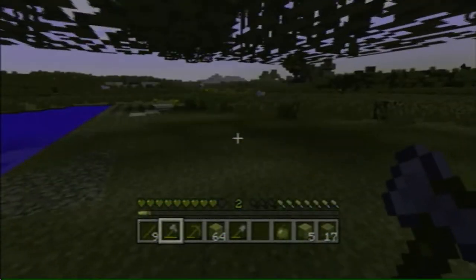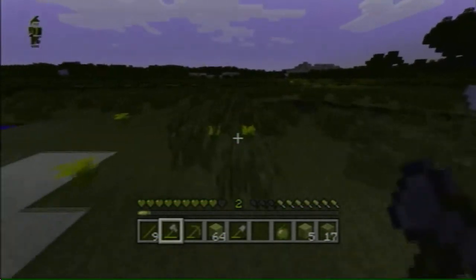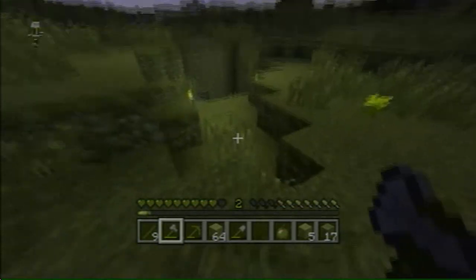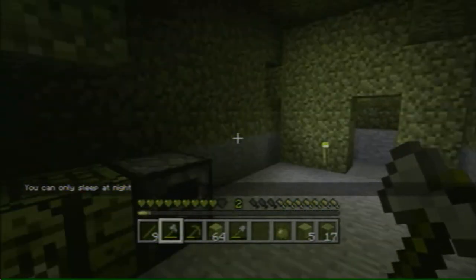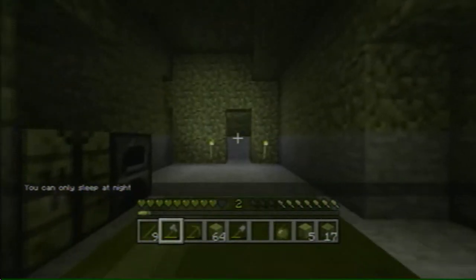He couldn't even build a doorbell, as I said. In one of my worlds, I've built an automatic sugarcane factory. And I built one of them sliding doors — it's like actually a mountain and the doors slide open to go underneath a cave.